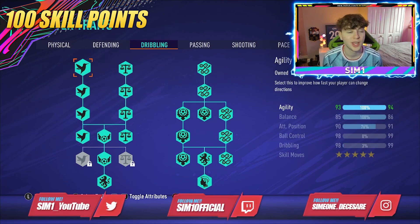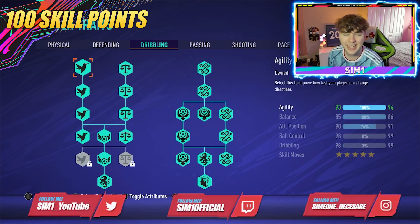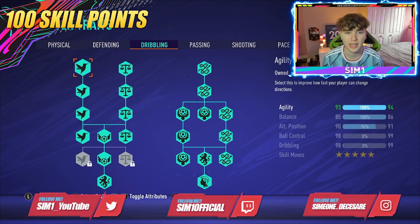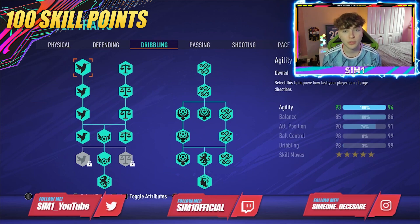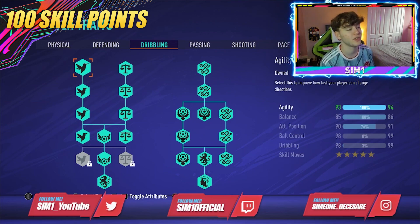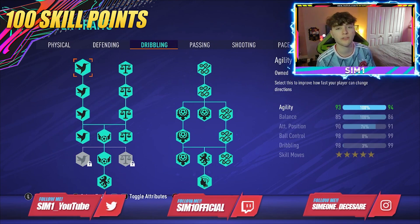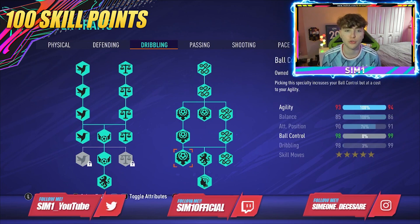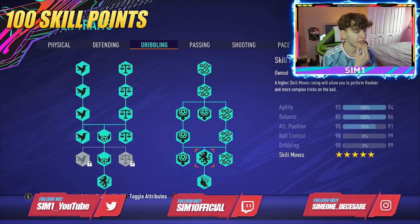On dribbling, we've maximized almost all skill points here. This gives me 94 agility, 86 balance, 90 attacking positioning, 98 ball control, and 98 dribbling — I'm almost at 100 dribbling. I've also gone for Flare, which is crucial as a striker, helps a lot and is fun to use.